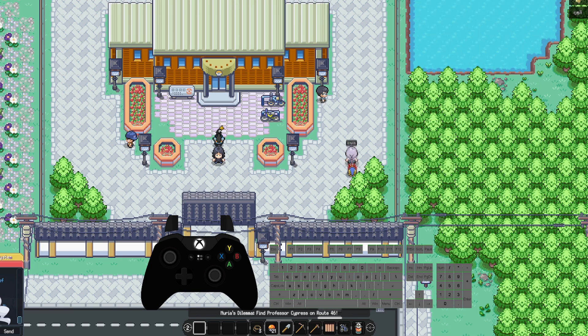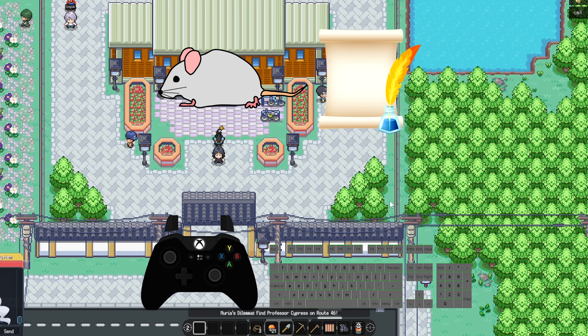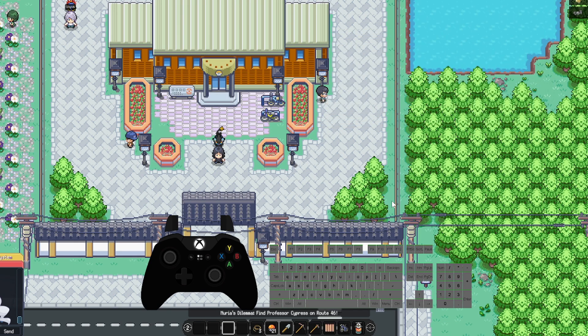Once you've got something in your hotbar, you can hit the Tab button on the keyboard to switch between your first and second hotbar. On controller you can press your left and right bumpers to switch the hotbar. You can also use your mouse scroll wheel to go through your tool belt, or on controller use your right and left triggers to go across the tool belt.